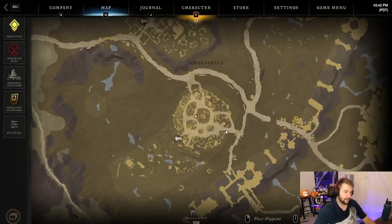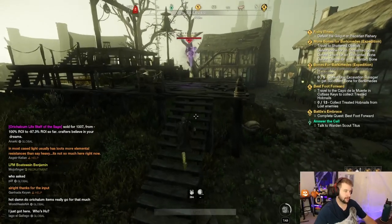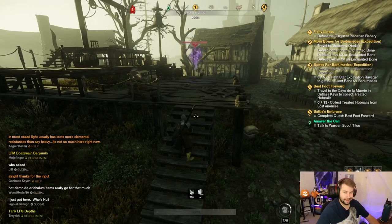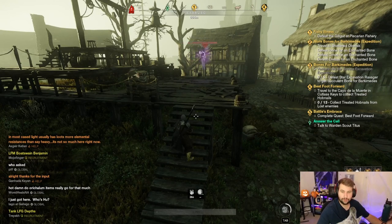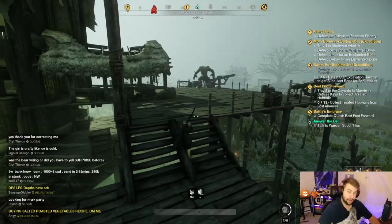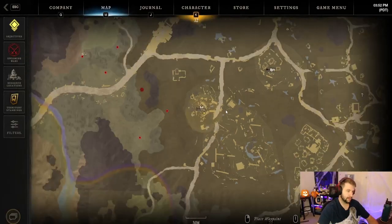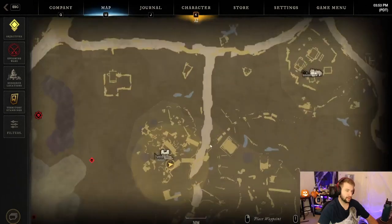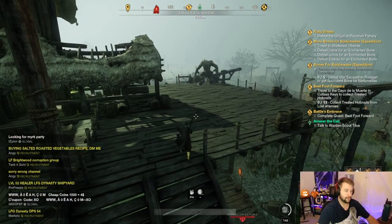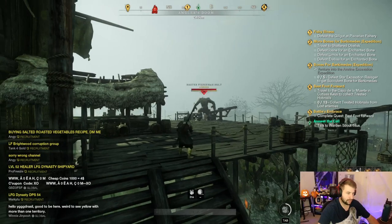We're going to be in the top left-hand side over here. There's a middle chest right here, and just want to let you know that there is a level 40 named elite here. So be wary — if you can't take it on by yourself, you might need a couple people to help you out. But if you are level 60 and you're just chest farming, this should be a breeze. Here we also have another named elite — this is Master Fisherman Holt. We are right below where we just were. There is this named elite here; he's only level 34, so it shouldn't be too much trouble. But if you are around that level or below, you will probably need some help. He's guarding the chest right over there.